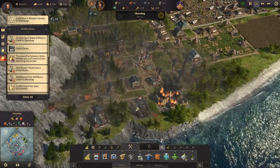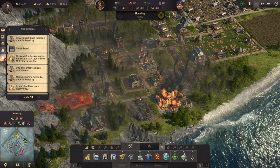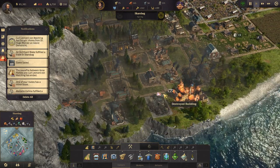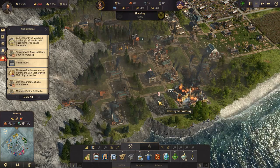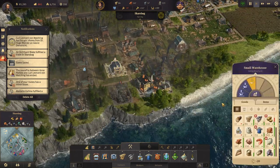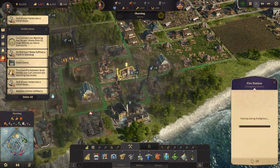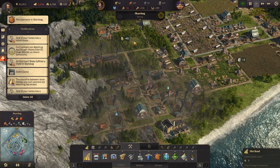Darn it - an explosion in one of your factories. Where is the fire brigade? Up here - I know I have one because we've had a ton of fires. I hate that these things break out all the time. Let's build another fire station out here. We have one right there and now we have one right there as well. The fire has been vanquished - good.